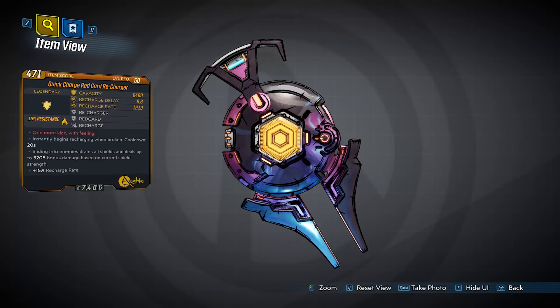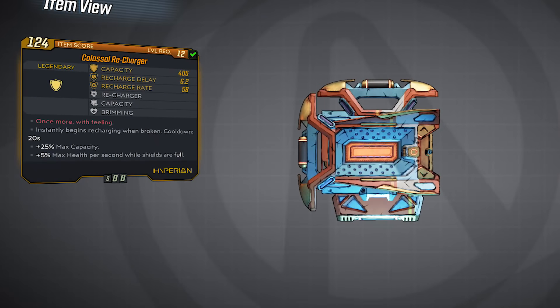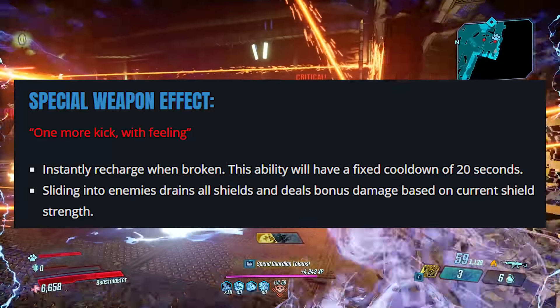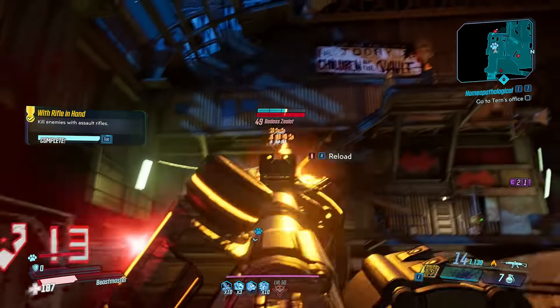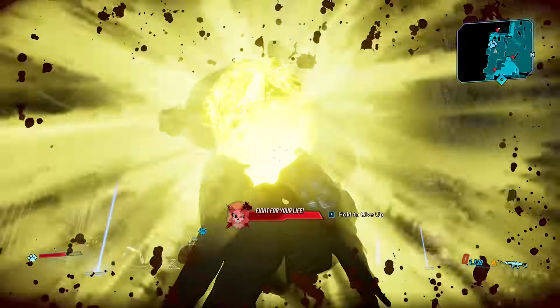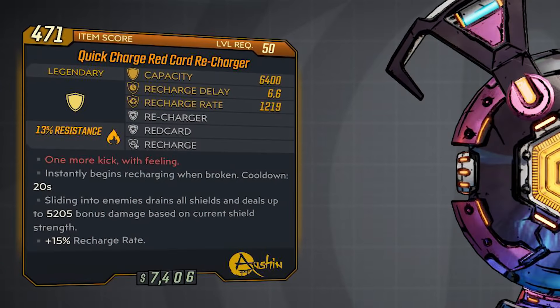For the next two shields, I don't currently have them. I've done a lot of runs of the Maliwan Takedown and these two didn't drop for me, but I can still talk about them and show you where to find them. Starting off, we have the Recharge Burner Shield. Similar to the Frozen Snowshoe, this has two different legendary effects from two different shields — the Recharger Shield and the Nova Burner Shield. The shield can come in multiple different elements.